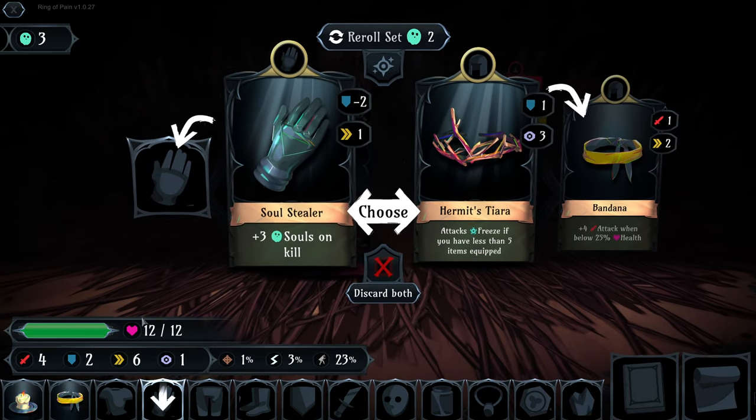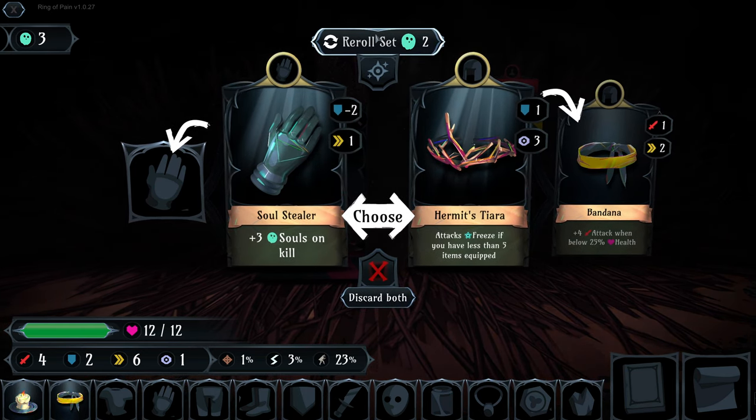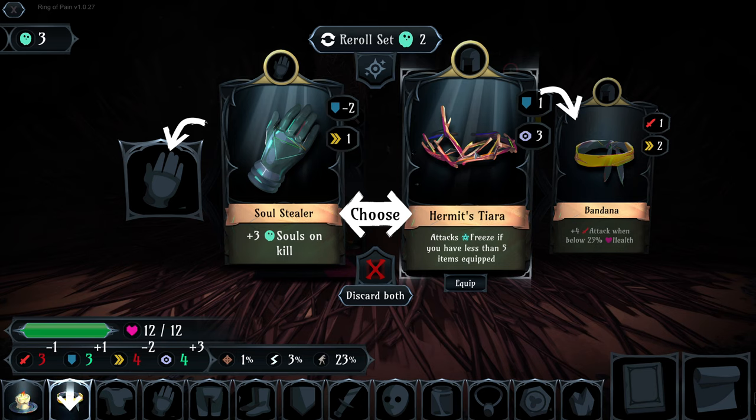On item pickups you get the option of re-rolling the set of items you've been given, but that will cost you some of your souls.